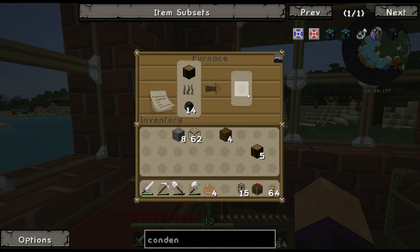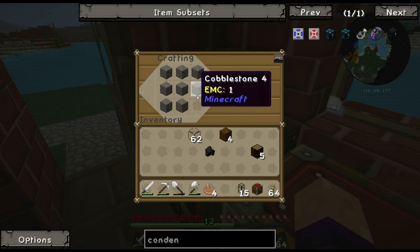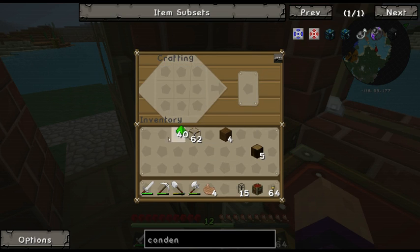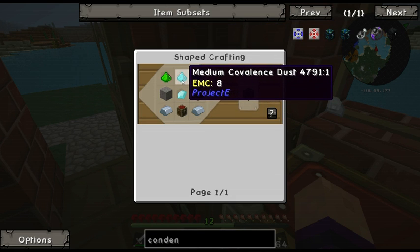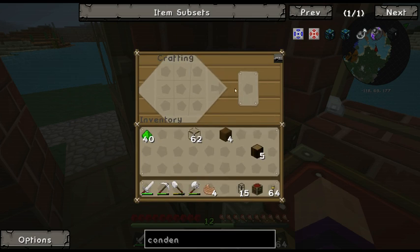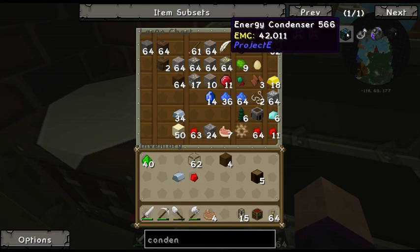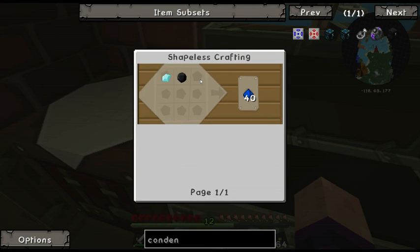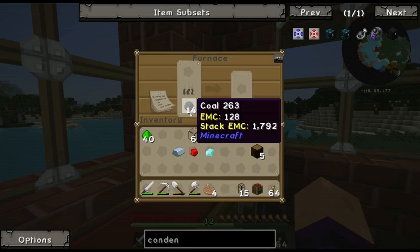Let's wait for the charcoal. Okay, that gives you quite a lot — 40. What else do we need? Medium covalence dust needs iron and redstone. While I'm in my chest let's have a look. High covalence dust needs a diamond and a piece of coal.